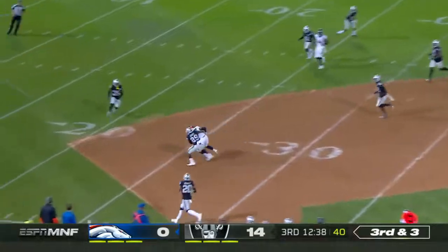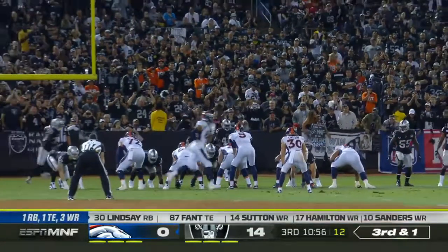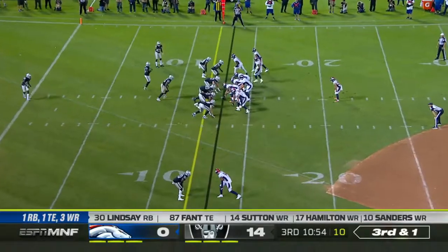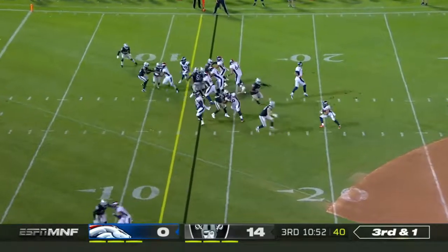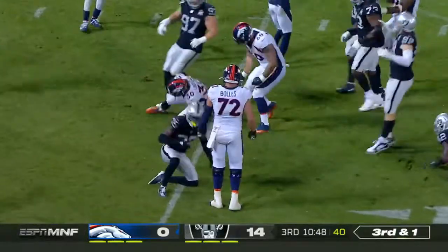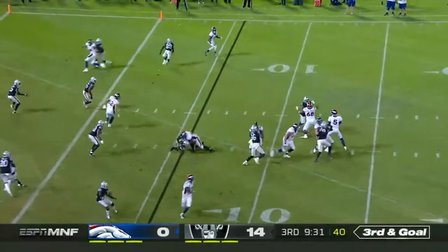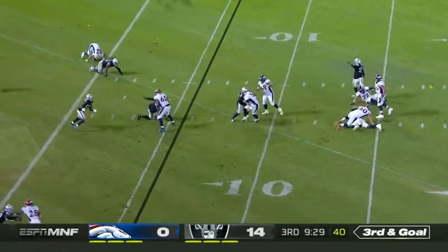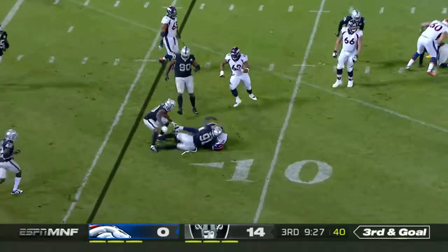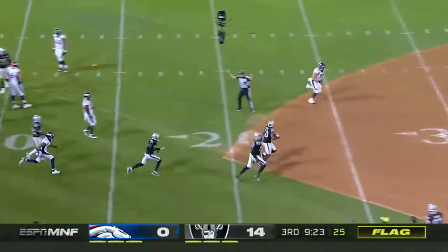Lindsay picked up the blitz, and it's no affair with a big grab. Blitz up the middle — it's Lindsay, down to the 6. One to snap it, just got it away. Flacco in some trouble, and now he'll be dropped, and the football came out. There is a flag down as the Raiders pick it up.